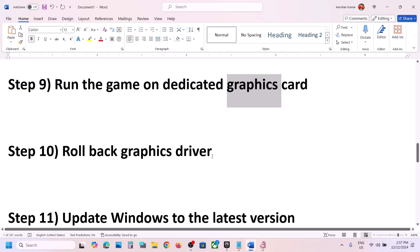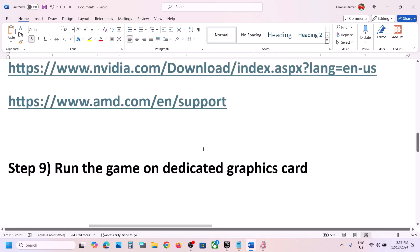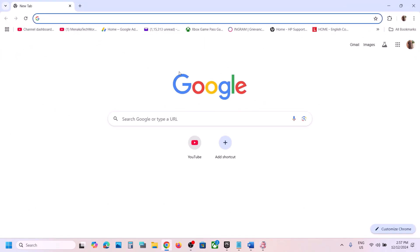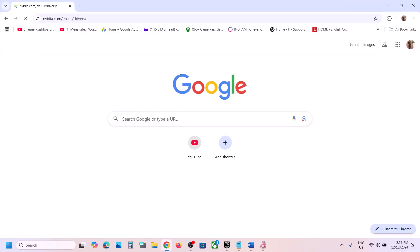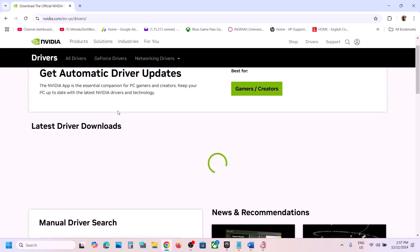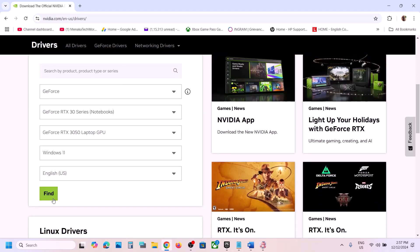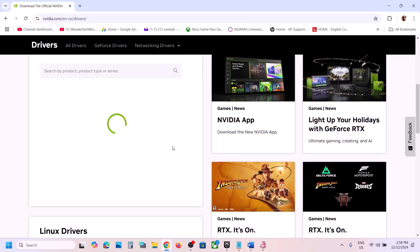The next step is to roll back the graphics driver. If the latest driver is not working, AMD users can go to the AMD website and install an older version. Select your graphics card, select the operating system, and click Find.